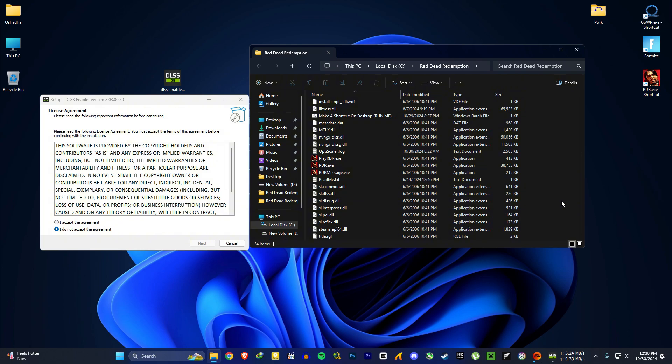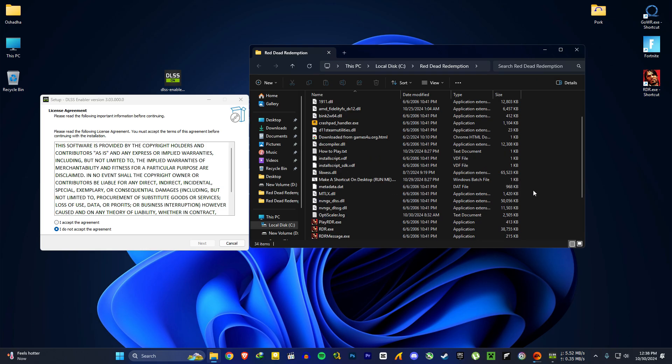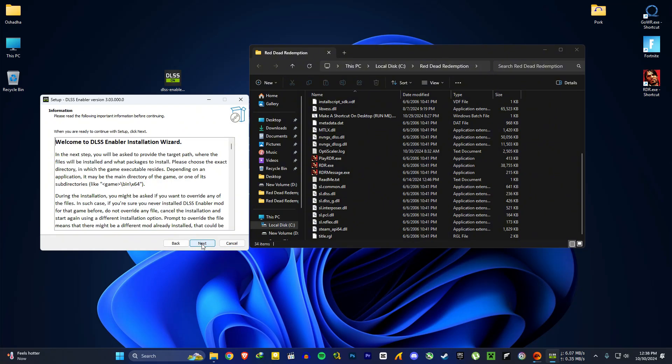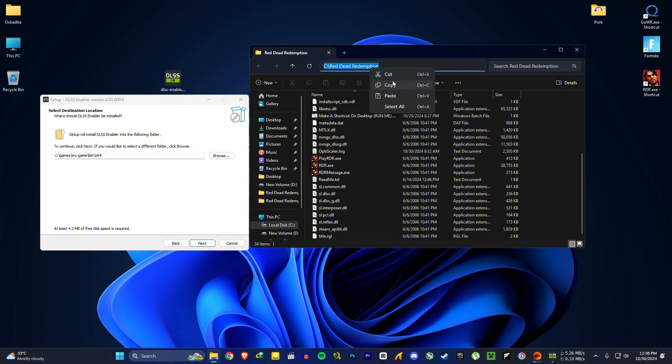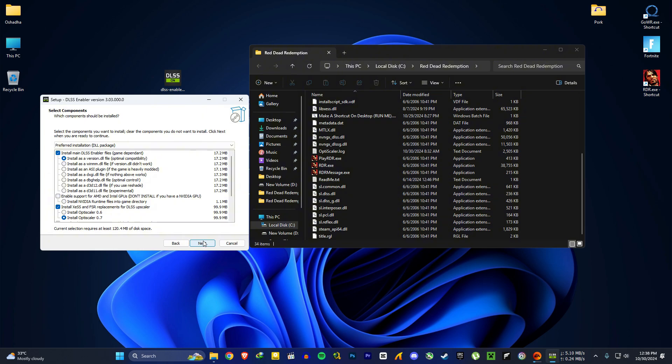But this will definitely work for GTX and below 40 series RTX users. I will show you how to install this mod for AMD GPUs as well, so try it yourself. Accept the agreement and hit next, then next again. For the installation path, go to your RDR installation folder and copy the folder path. For Nvidia users, you only need to use two options: install as a winmm.dll file and install OptiScaler 0.6 — 0.7 is not working.